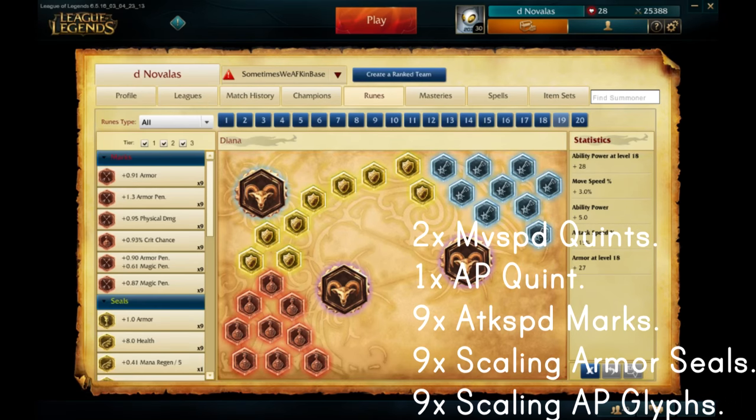This on the other hand is my late game Diana page. I run 2 movement speed quints, 1 AP quint, 9x attack speed marks, 9x scaling armor seals, and 9x scaling AP glyphs. The second page is what I like to use most of the time when I'm playing on my main because of my playstyle which has a heavy focus on farm.